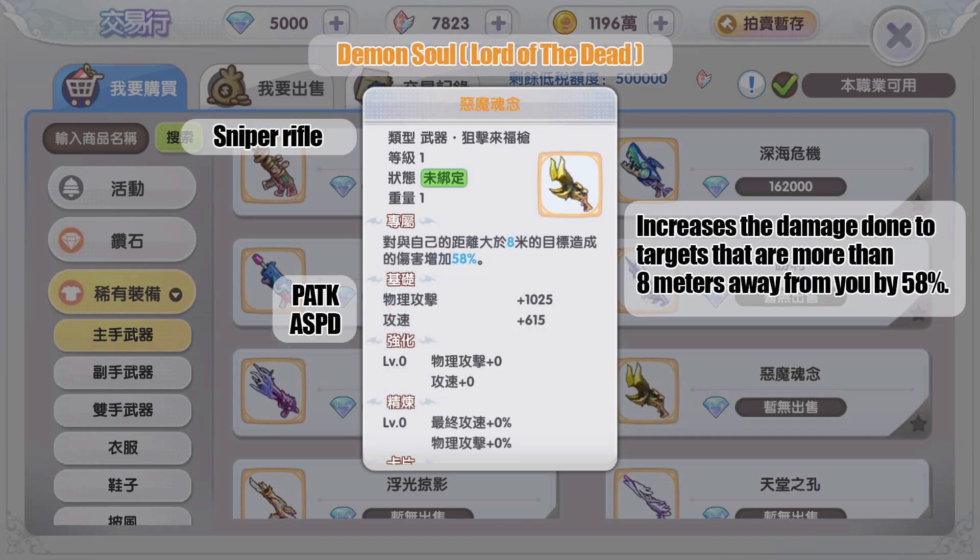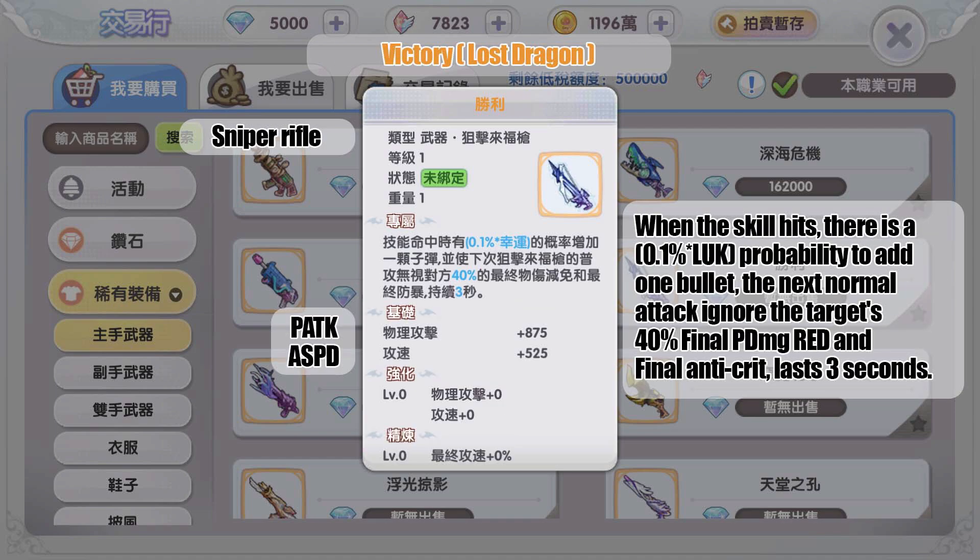The gold weapon from MVP Lord of the Dead increases damage done to targets more than eight meters away from you by 58 percent. This looks useful for MVP hunts.